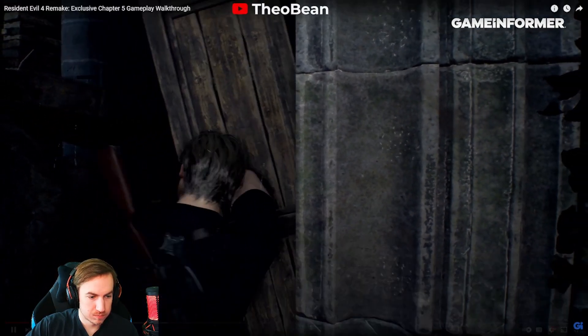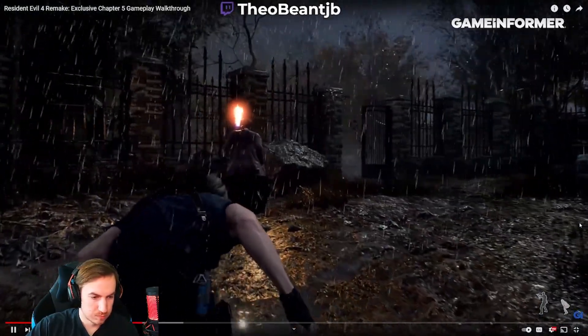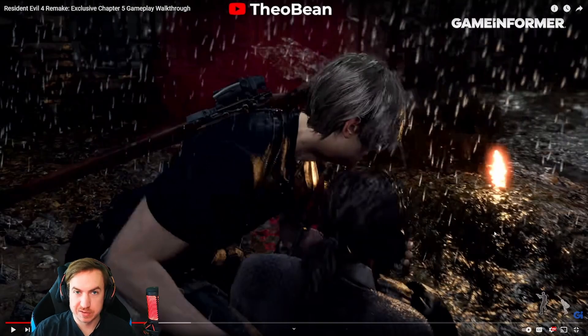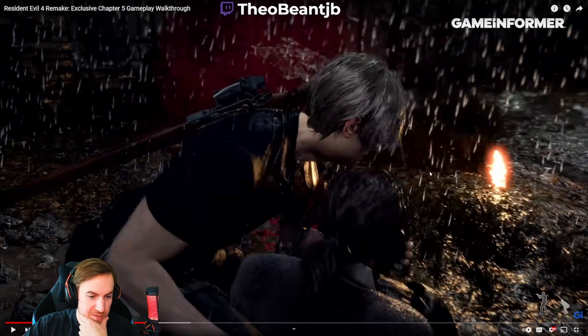We're making our way through here — Leon being a gentleman moving things out of the way. Here we have our very first assassination, which was never a thing you could do in RE4. This should be very convenient in certain situations — we can see Leon crouching down with a stealth element added. We don't always have to run in guns blazing. It's much better than just pressing the knife button and swiping aimlessly.